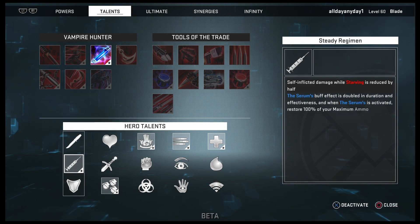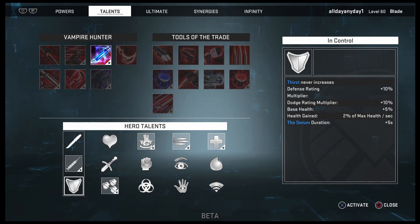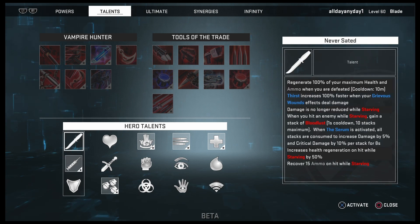For talents, I went with Steady Regimen: self-inflicted damage while Starving is reduced by half. The Serum's buff effect is doubled in duration and effectiveness, and when the Serum is activated it restores 100% of your max Ammo. This is a good one to have because you're not gonna have to worry about Starving a lot, and you can really spam your Serum as much as you want.